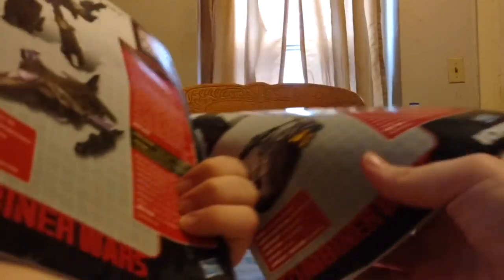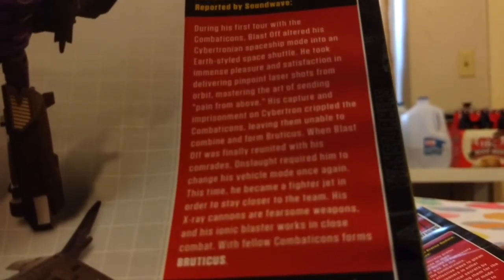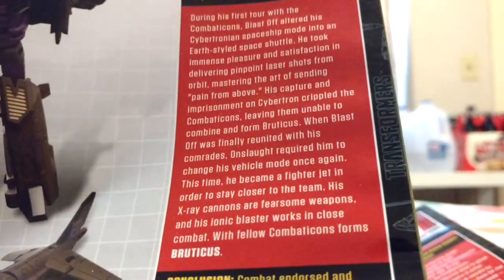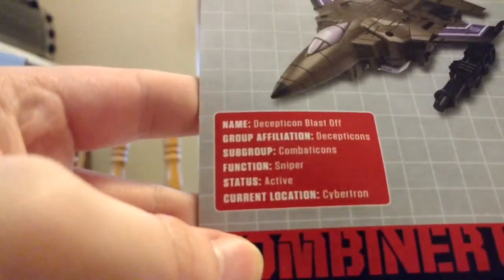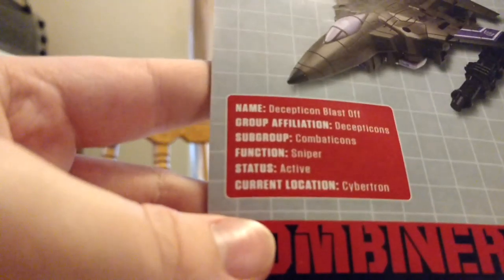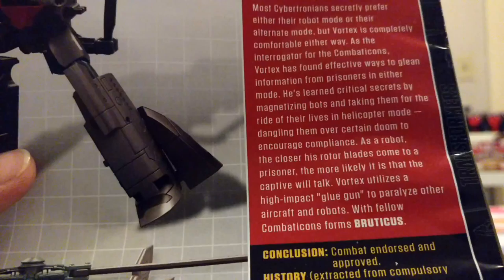Got nice artwork on both of these — very nice artwork, I might add. And you got, like, a bio, which I'm going to show you both of them. You can pause the video if you want to read this. His name is Blast-Off. He is part of the Decepticons, a Combaticon. He is a sniper, active, and he is at Cybertron.